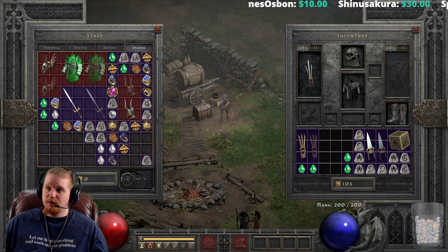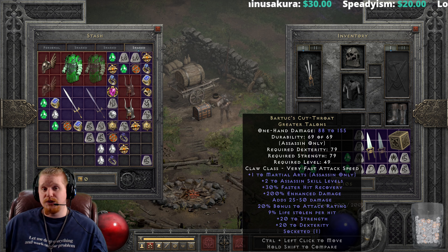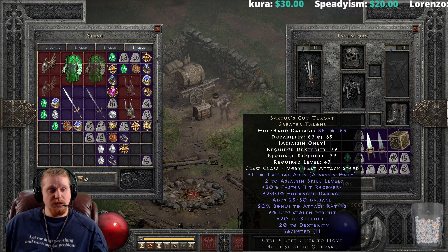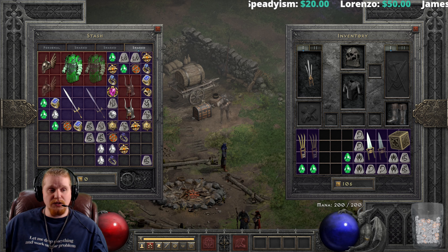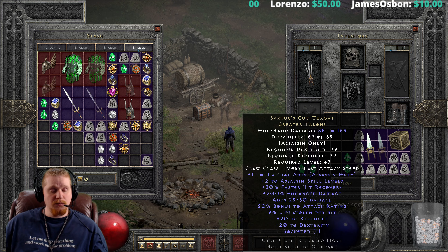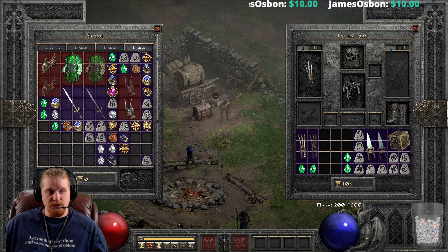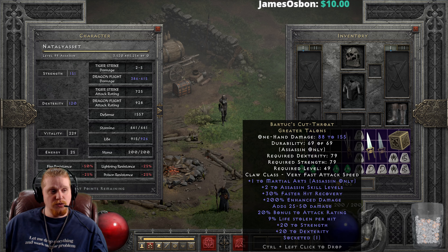We also have enhanced damage on this item, which does vary quite a bit — anywhere between 150 to 200%, so it has a 50% variable. That means the Bartuc can go as low as 77 minimum damage and as low as 137 on the max, so keep that in mind. We also have adds 25 to 50 damage, which is added straight to the weapon — very nice. And 20% bonus to attack rating, which is very, very sexy.